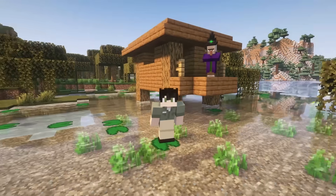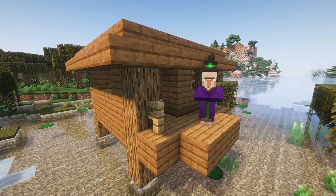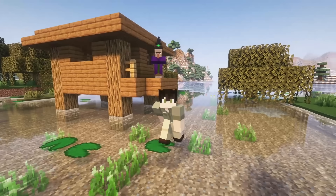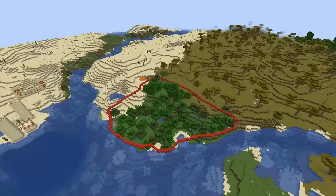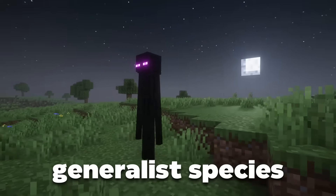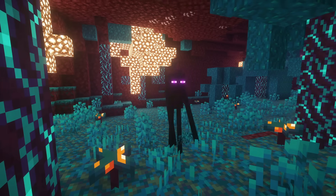In Minecraft, we can imagine similar impacts. If a mob only spawns in a very specific area, like frogs in swamps, and that biome were destroyed or fragmented, that species would be vulnerable. Mobs with small geographic ranges or that live in only one biome would be hit the hardest. On the flip side, generalist species like endermen, which appear in all three dimensions, would be way more resilient.